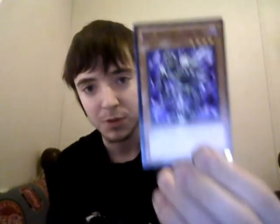Broww, Vanguard of Dark Worlds, Level 4. It's a Fiend type. Attack is 1,600, defense is 1,300. When this card is discarded to the graveyard by a card effect, special summon this card from the graveyard. Sorry if I'm mispronouncing the names, but I'm trying.